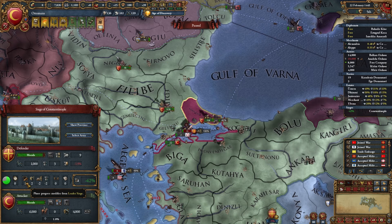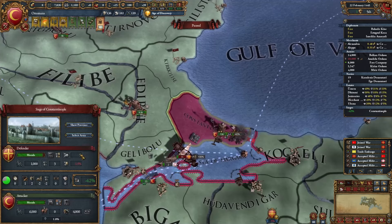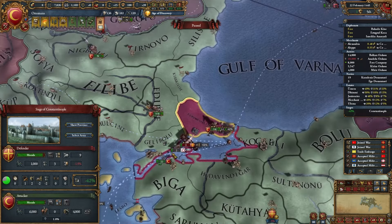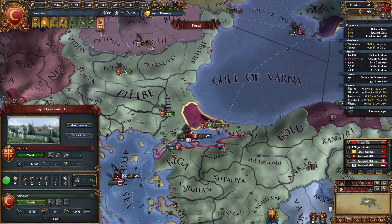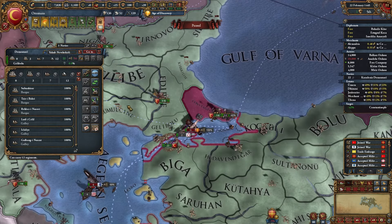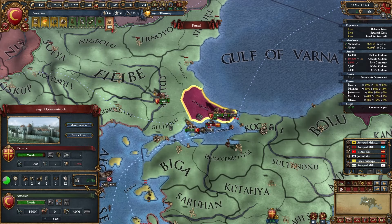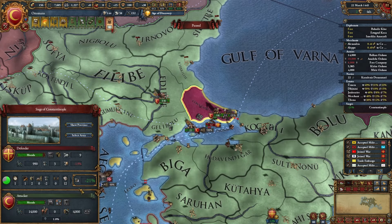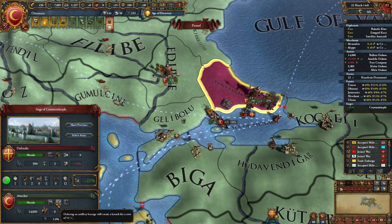To speed up your sieges, have a leader with good siege pips — it's quite random but use it if you have one. Use artillery: multiply the fort level by 5 and that's the amount of artillery you need for the maximum siege bonus. If the fort is coastal, block it with your navy, which reduces the siege penalty significantly. You can also speed things up by doing a naval barrage or artillery barrage.